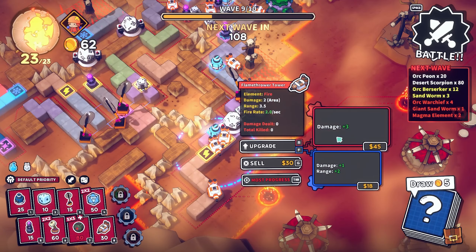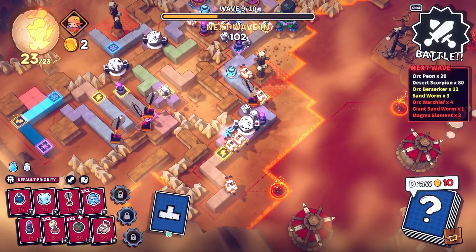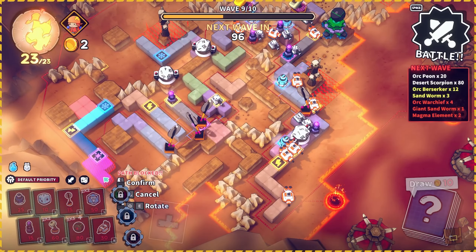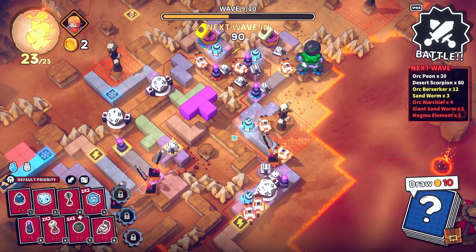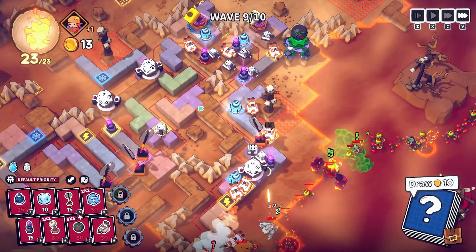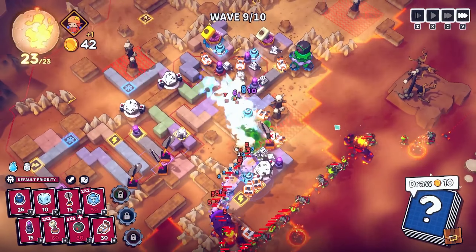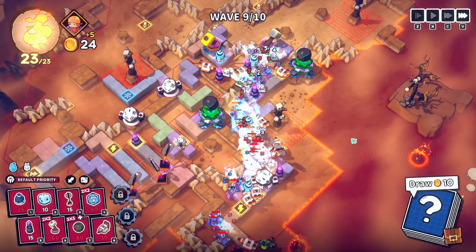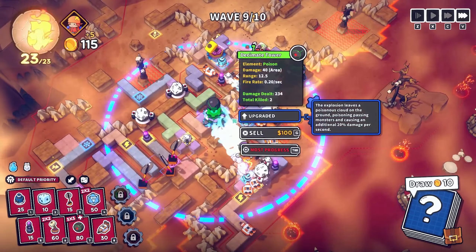That's an electric buff — doesn't really apply to us right now. Let's get some flamethrowers down with increased damage — they work and they're applying the chilled effect which obviously works well for us. Let's put a decimate tower in a three-by-three cross shape and give it a go when we get the money. We'll upgrade to the poisonous cloud thing.